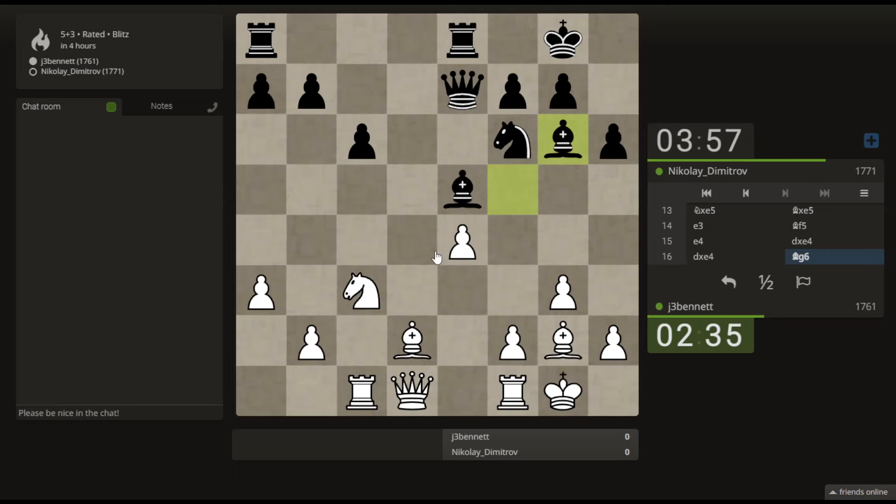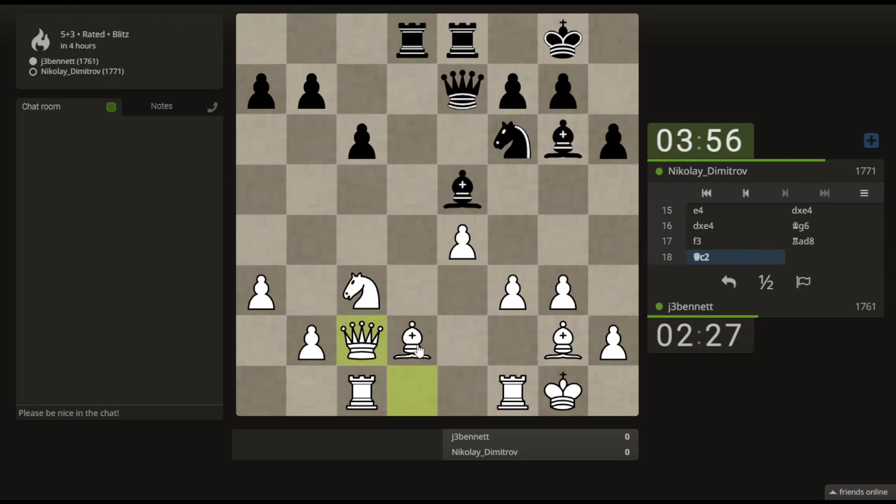Okay, so now the threat is to take my knight and then take the pawn, so let's just defend it. Let's get out of the way of that nasty rook. If he checks my king I can walk over to the h1 square, and if he gives me time I'll put my bishop on e3 — it's a good square for that bishop — and then centralize my rooks.